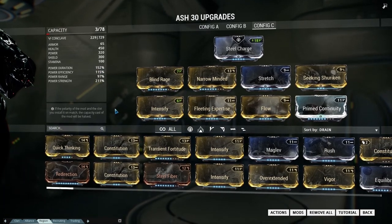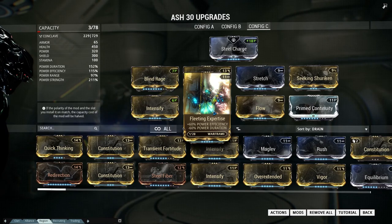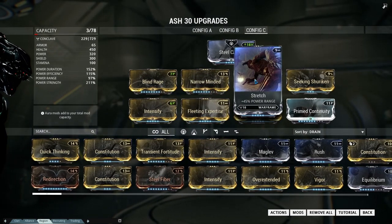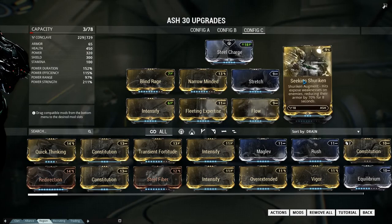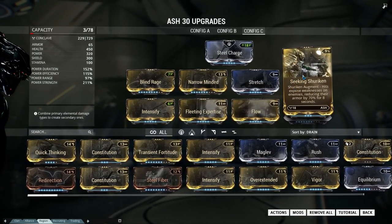The bleed damage does 35% of the initial damage. Efficiency and range are pretty much at 100%. Which leaves us with the Seeking Shuriken augment itself, which appears to be identical to corrosion damage, and it reduces the armor of your enemies by 70%.